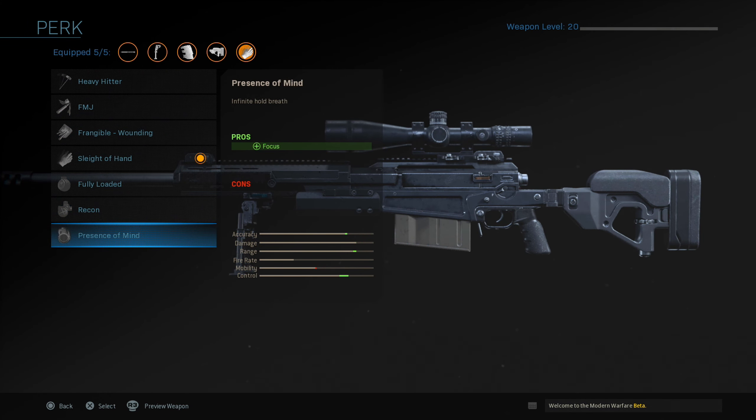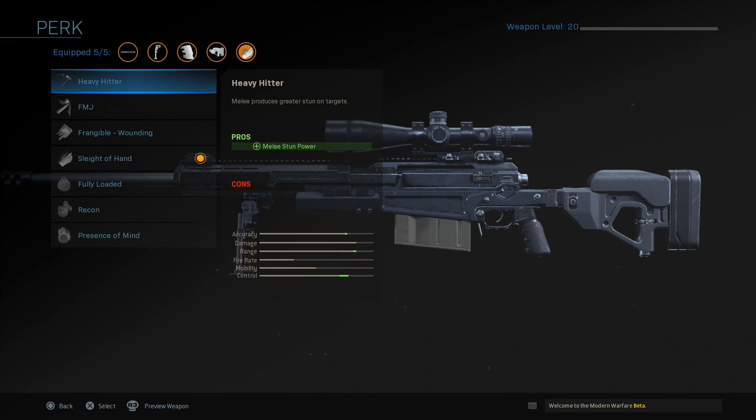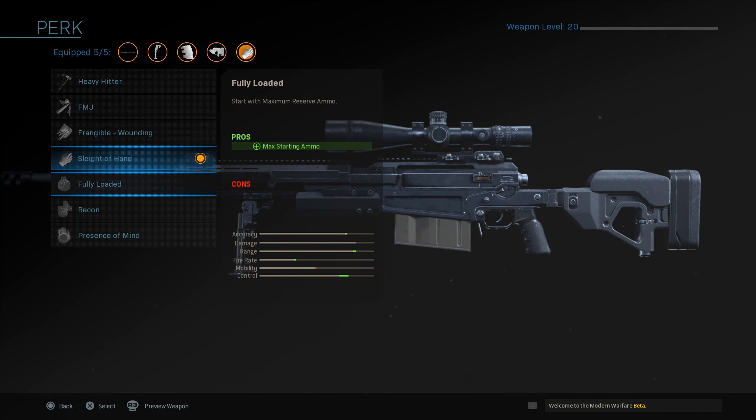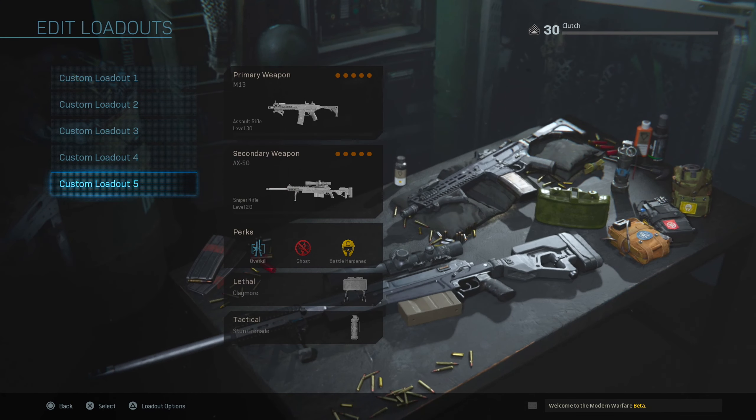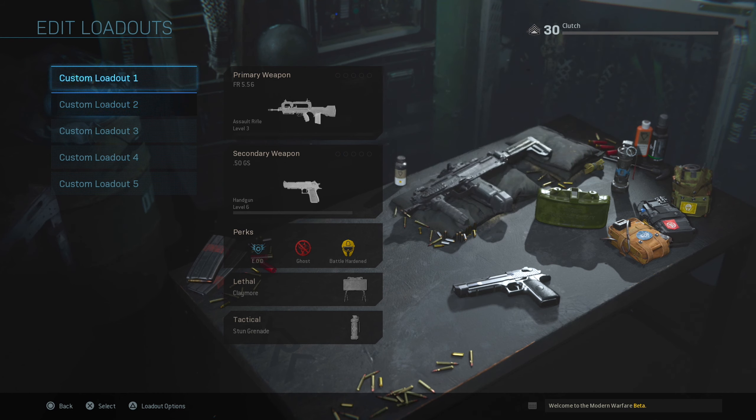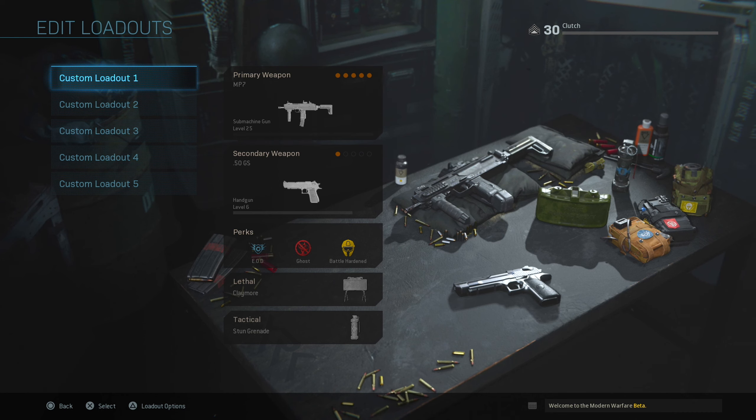For rear grip the Pistol Grip is there, and for perks the sniper has Heavy Hitter, FMJ, Frangible Wounding, Sleight of Hand, Fully Loaded, Recon, and Presence of Mind — which gives infinite hold breath, very helpful. It's almost the same as the AR perks but with a few different ones fitting the sniper role. I hope they add more attachments throughout the game's cycle. Max rank is 30 right now — they might increase it to 35 or 40 since there are two days left.